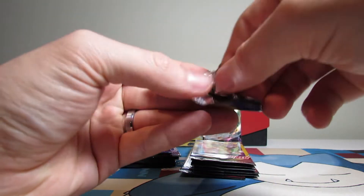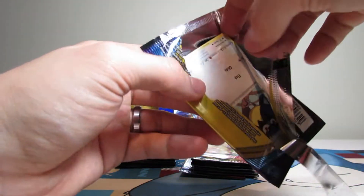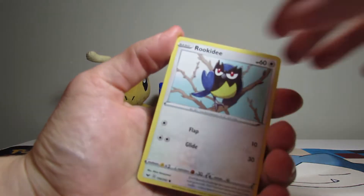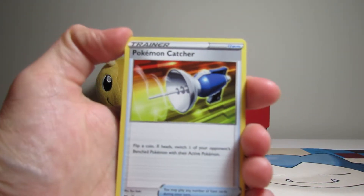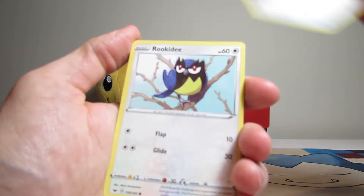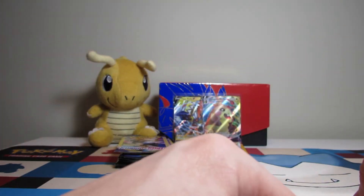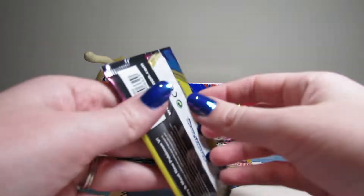Let's pack. So actually when we went to get these, we ended up going to like four different Dollar Tree stores. We couldn't find them. But we actually found one that had a ton, ton of them. Pokemon Catcher, Rookidee — I don't think we pulled this yet — and a Krabby. Just an old Krabby boy.